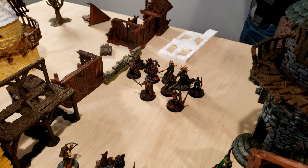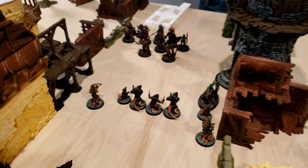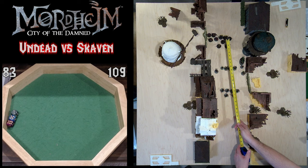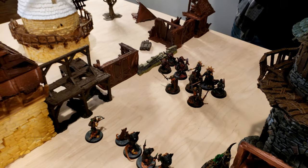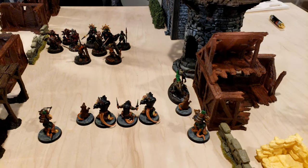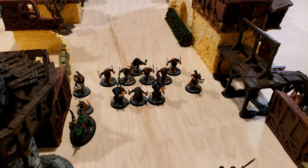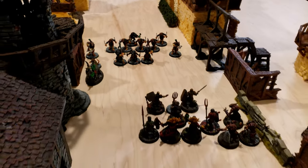The Undead respond by charging forward with their Dire Wolf. Zombies attempt to shuffle forward but are out of reach of the Skaven forces. Now that we've reached shooting range, arrows fly from the Undead but fail to hit any of the Skaven. Following the charge, the Dire Wolf lunges and snaps at the Giant Rat but fails to strike any fur. Facing fear from the Undead forces, the Skaven only successfully manage to charge with a single Giant Rat. The rest of the Skaven move forward, ready to use their slings.